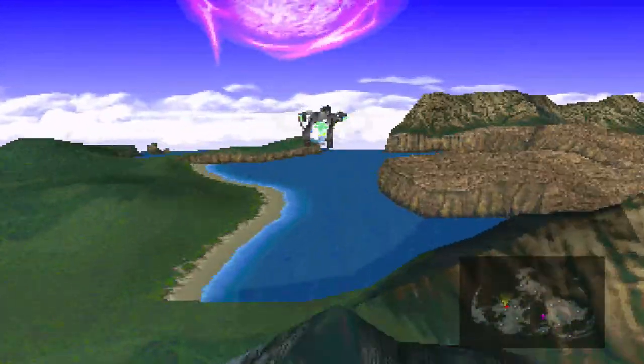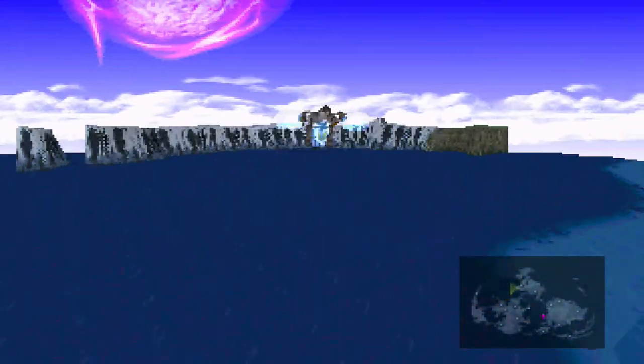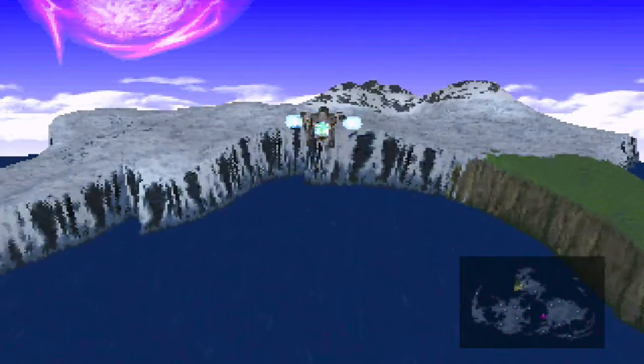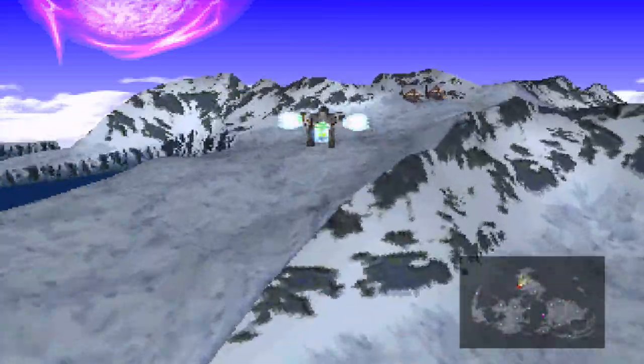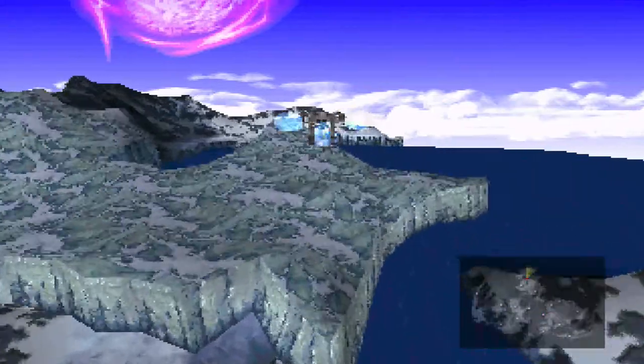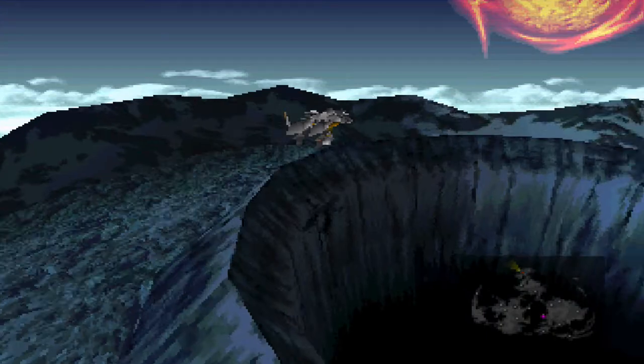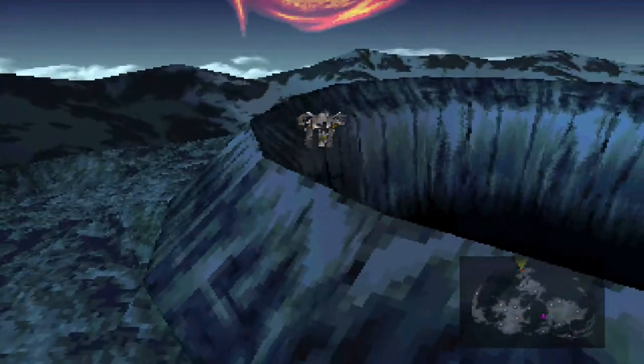Let's get on our airship and head up north to take on Sephiroth - finally, after a lot of delaying, optional side quests and stuff. But that's the real point of a Final Fantasy game: delay the main objective as long as you can and do side quests. So we go over the Northern Crater, land, and descend right in.